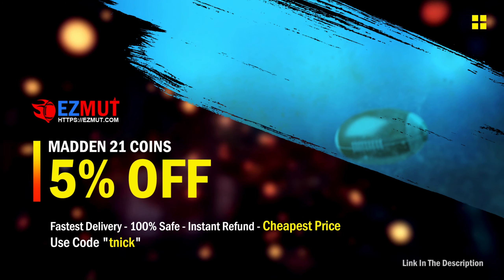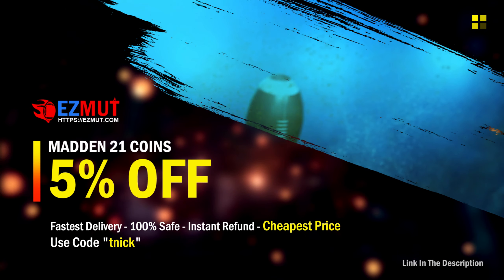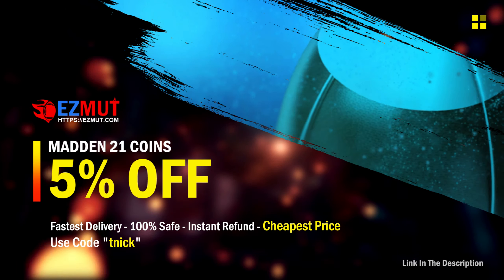You want to pick up those new players that just dropped today? If you want safe, fast, and the cheapest MUT21 coins, head on over to easymutt.com and use my coupon code TNIC for 5% off of your order and to support me. The link is down in the description. Go check it out, guys.